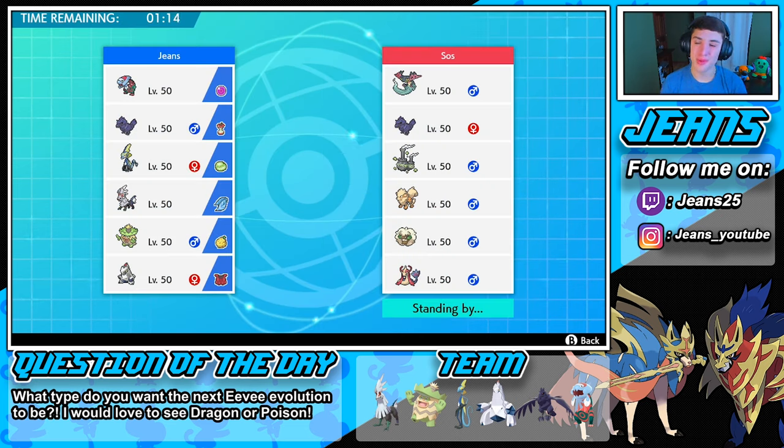Here we go, hopping into Battle 1. This guy is rocking a Dragon-pole Corviknight, Wheezing, Galarian Wheezing, Arcanine, Whimsicott, and a Maractus. He already picked his team — only took him like 10 seconds. With all this going on, who are we going to lead? I want to lead Inteleon to potentially set up Light Screen or Reflect. I can see him leading Whimsicott or Maractus, so we might go into our Silvally.